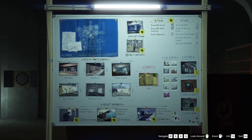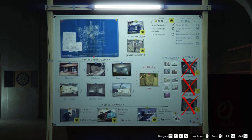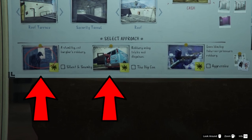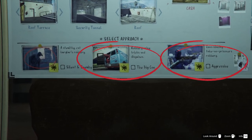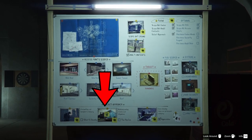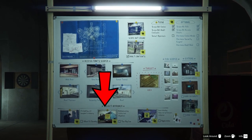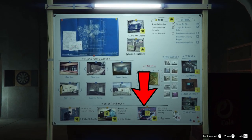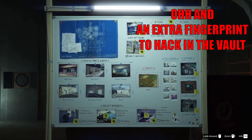Now let's take a quick look at the setup board. Down the right, you will notice that there are some things you can buy — do not buy any of them as they are not worth it. Along the bottom, you will see that there are three types of approach: silent and sneaky, the big con, and aggressive. For the fastest method, we are going to focus on the big con and the aggressive approaches. The reason we're looking at both is because whichever one you do first will be locked the second time. So you have to pick a different approach when you do your second run. Once you've done your second run, the first run will then go into hard mode and then you can just go back and forth between the big con and the aggressive approach in hard mode, meaning you can get the most money every single time. Don't worry, hard mode isn't really that hard — nothing really changes, there's just a few more guards.